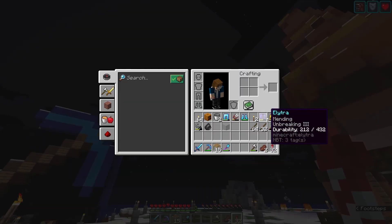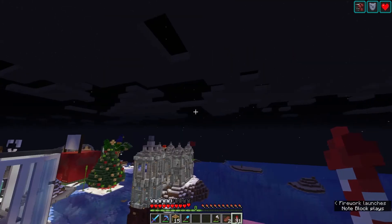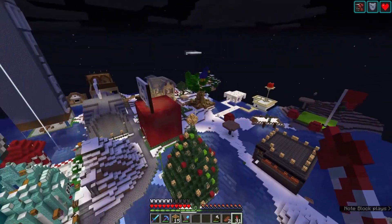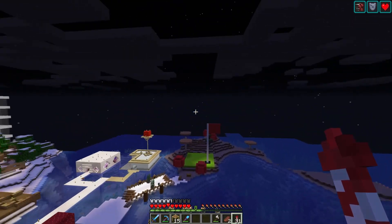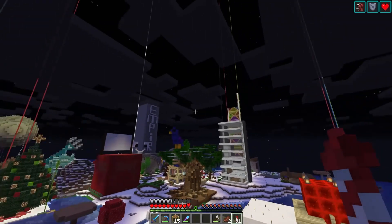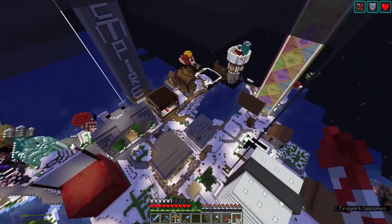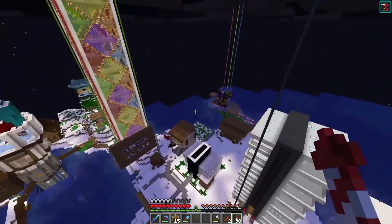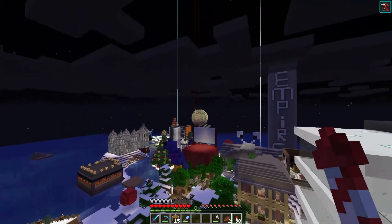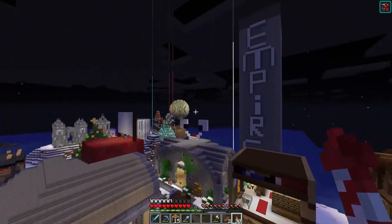Let's go ahead and put our elytra on and take a look at the shopping district as a whole. As you can tell, everything has been snowed over. This is normally a mushroom biome — you can sort of see that over here — but in celebration of the winter holidays, others have gone ahead and covered the entire island in snow. It creates a great winter feel right now.